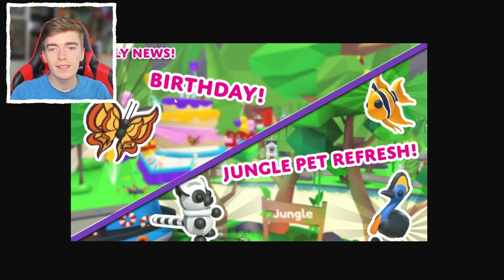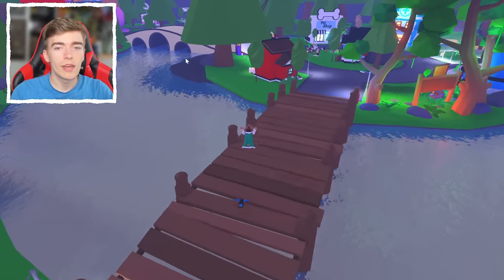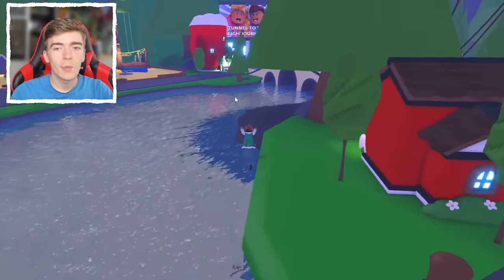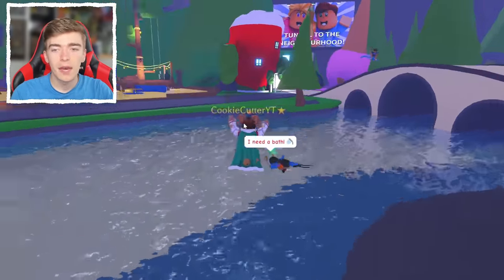Good news is there's actually going to be a whole event stand. As we can see here, there is a giant cake and the butterfly matches up. There seems to be some balloons, and this section right here is where the petware is going to be, which is pretty exciting. The lemur is absolutely adorable — I like how this thing looks. It says it's a jungle pet refresh. There's also the bird, the fish, and then the butterfly — it looks like two butterflies, like a butterfly that grew another butterfly behind it. The stand will be right here where this tree is, to the left of the bridge, where you guys can go and celebrate Adopt Me's birthday on Thursday.